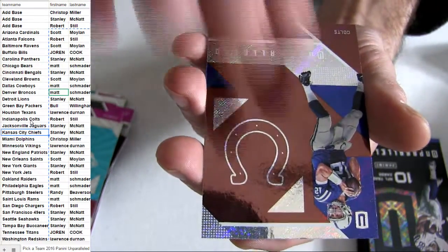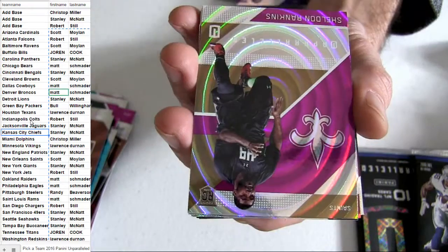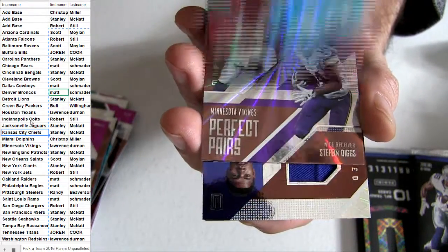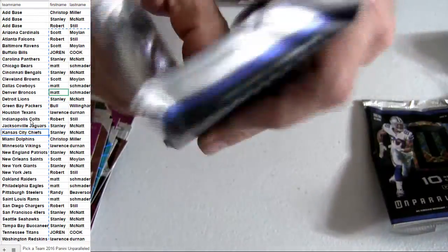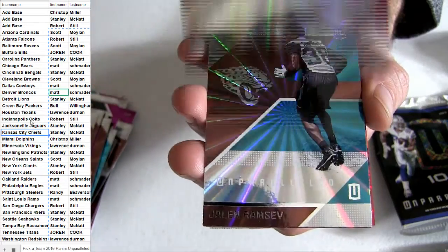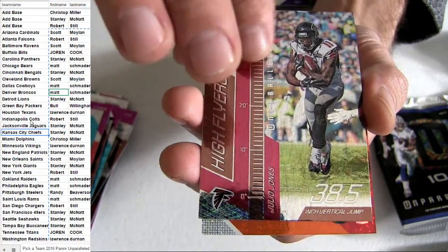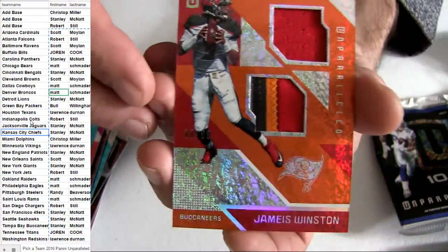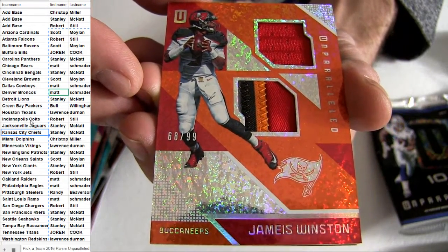Orange 99, Russell — Seattle for the hit. Crockett reminds me of Miami Vice, Sonny and Crockett. There we go — jersey. It's going to be Sterling, Giants pick up, 299. Let's see that banger — come on. A few rookies. Langford. Orange set — Winston with the nice dual patch, or patch jersey, numbered 99. Not bad. Going out to Stanley.